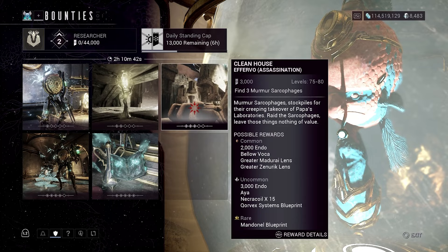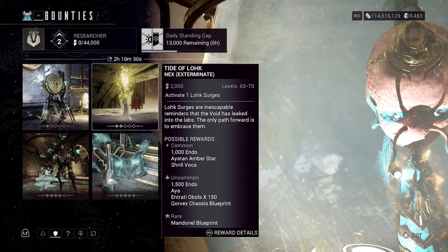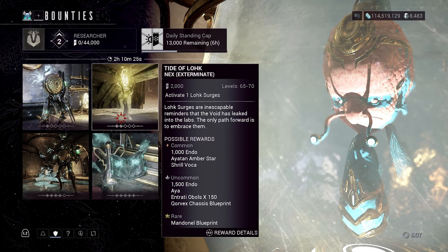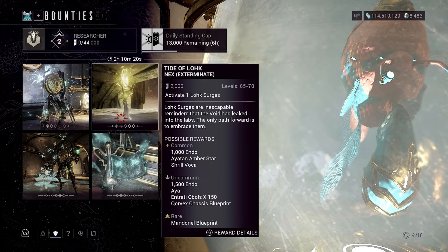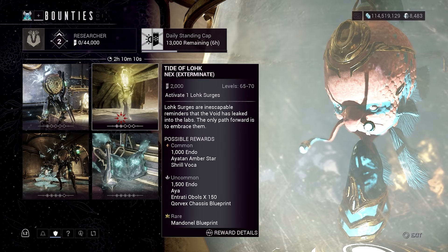The Extermination is so much better. The Extermination is on the second Bounty, which is really good because you can get a Shrill Volca, and that's the main thing that you need when you're upgrading your standings or moving up on the standing. So that's where I like to do Extermination.